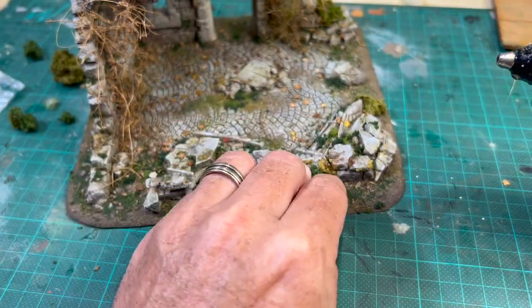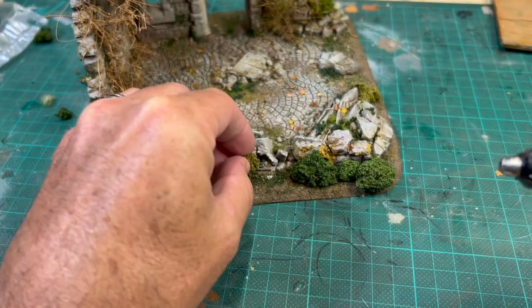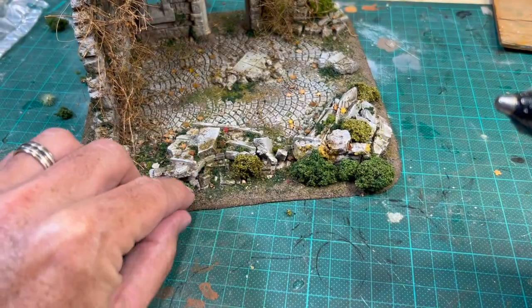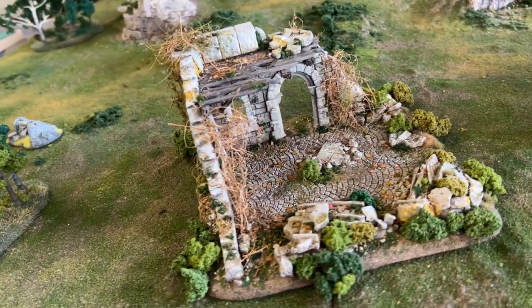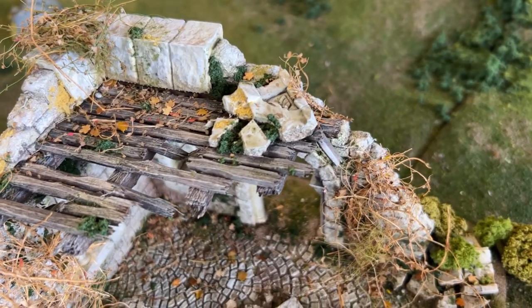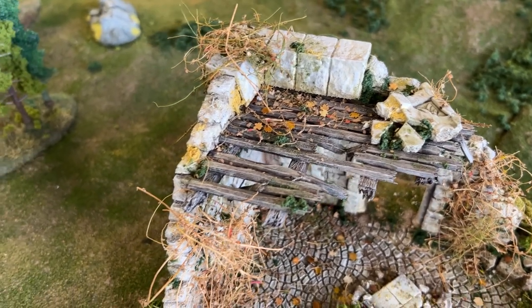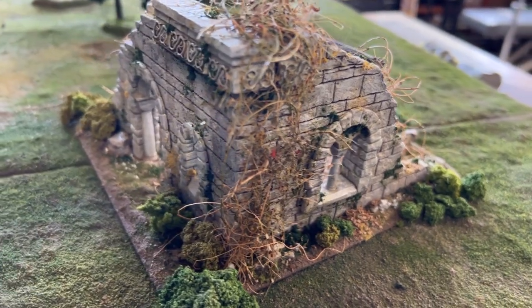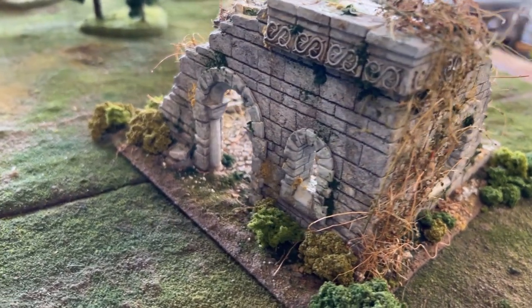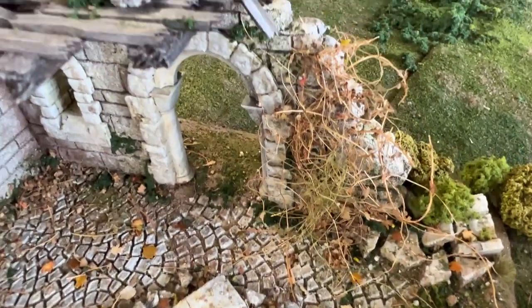To complete the look, simply attach a variety of clumped foliage onto the base with hot glue. Make sure to seal everything in place with matte sealant and you're done. I'm super impressed with Slice and Slot — I think it's a genius idea and should really bring people's terrain building up to the next level. I'm also really grateful to Albert for giving me the opportunity to try out his awesome new product. So make sure you check out his Kickstarter, Slice and Slot, and show him some love. I'll put a link in the description along with his Instagram.